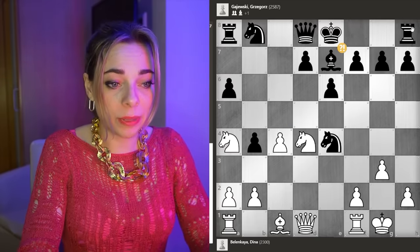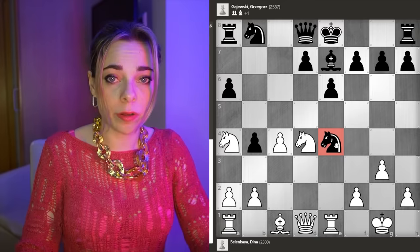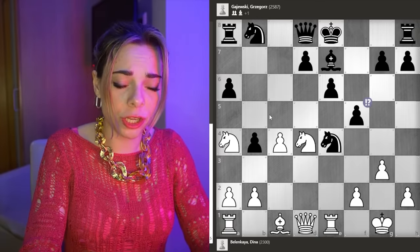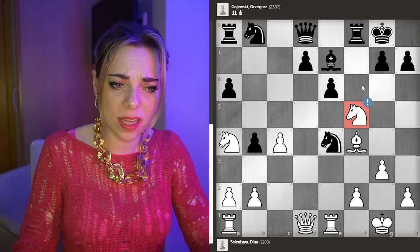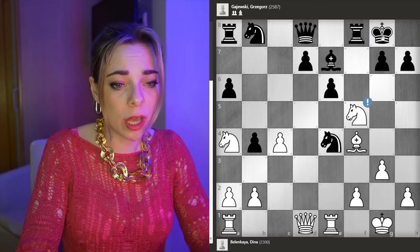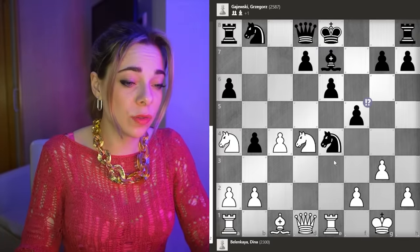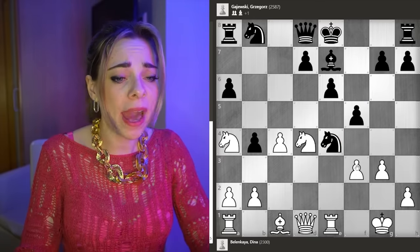My opponent played Be7 exactly for that reason, trying to develop, but here goes rook e1, and now the question is, darling, what are you gonna do with your knight? The best would have been to play knight c5, but my opponent went for f5, and f5 is already a little bit edgy. The computer gives advantage for White after bishop f4, short castle, and knight takes f5 — the exact same idea that I had in the game, you will see later on. If e takes, then just double attack, winning the exchange. If rook takes, then we just gain back the pawn, and our pieces are really nice, and we got the center.